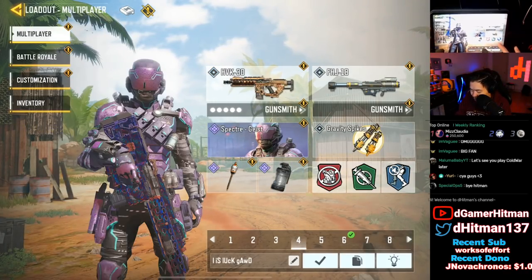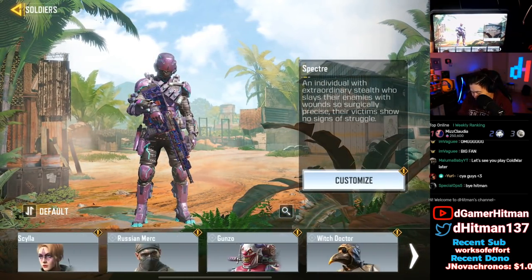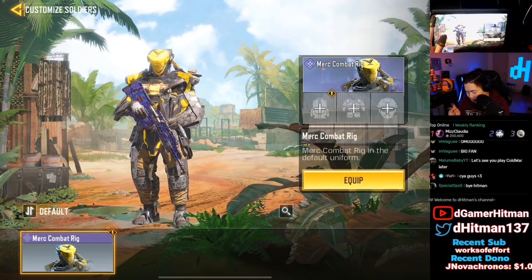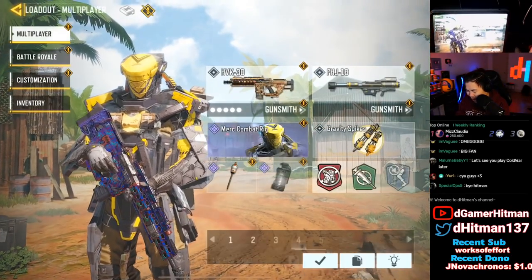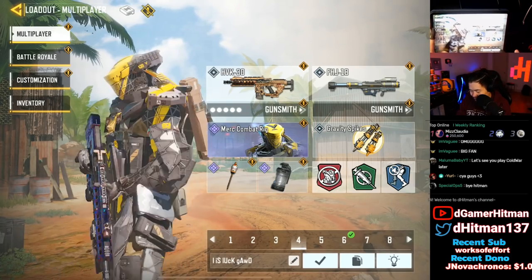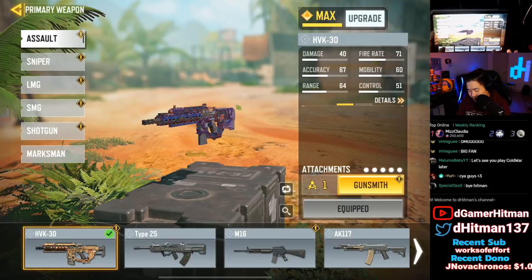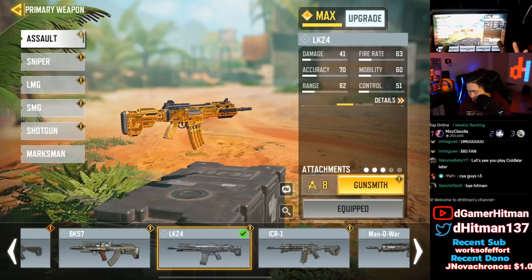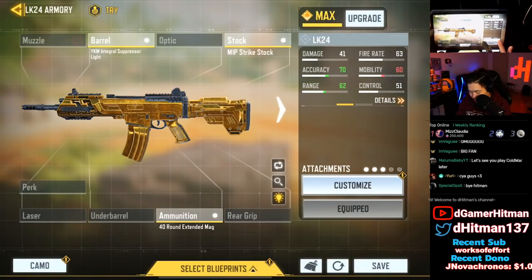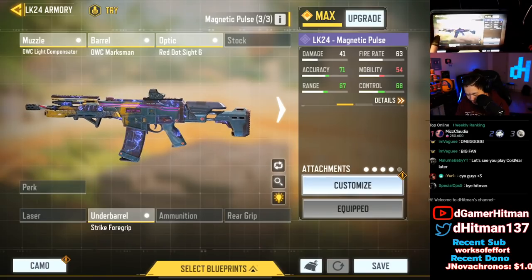Let's go ahead and replace the old skin. There we go — we replaced the Specter skin with the brand new Merc Combat Rig, which looks really good. We're not going to put any backpack on since it might look a bit thick. Let's go check the assault rifle — we have the LK right now.